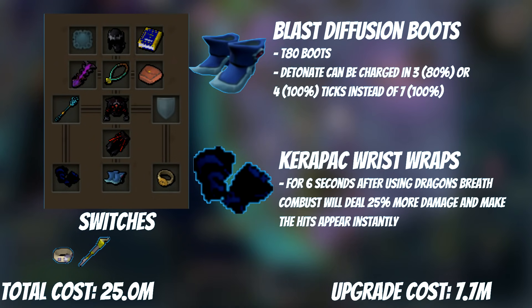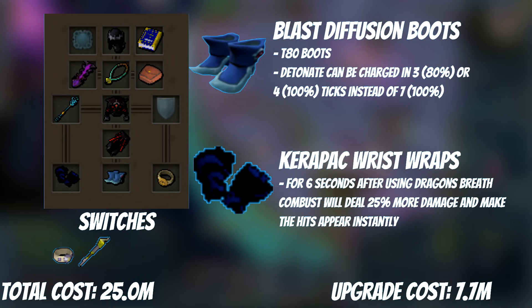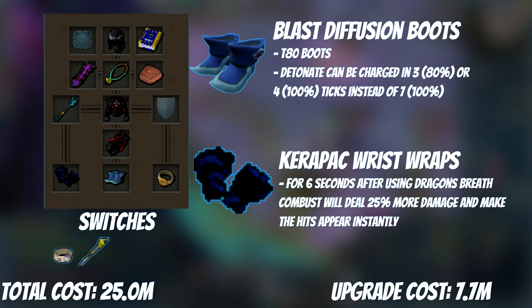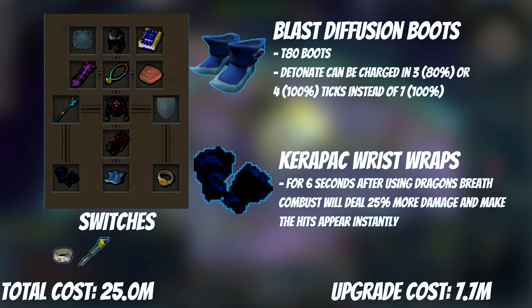Right away, we are upgrading boots and gloves. Both are really cheap due to the way they are dropped, and they have very long-term potential to stay in your gear setup. In fact, the Blast Diffusion Boots are so good that they are the boot we use all the way until the very last step of this guide. They give you the ability to charge Detonate in half the time, making it viable in DPS rotations again. It only takes 4 ticks to charge to 100%, or 3 ticks to 80%. Additionally, because it's not an offensive ability, you can weave an auto into it and get a free auto attack. With these boots equipped, it's your 3rd best threshold after Asphyxiate and Wild Magic.